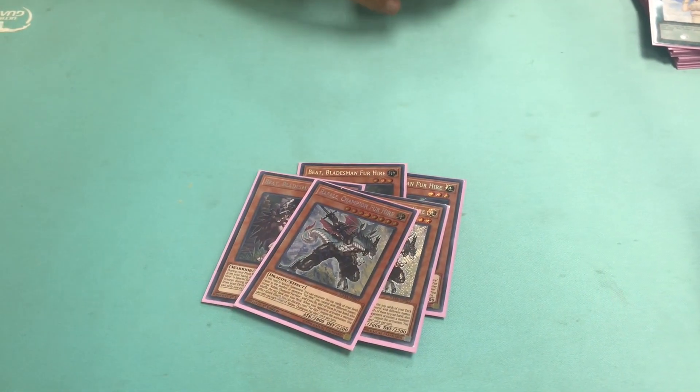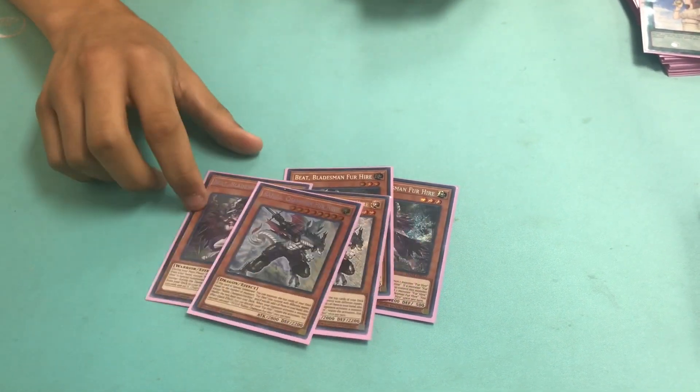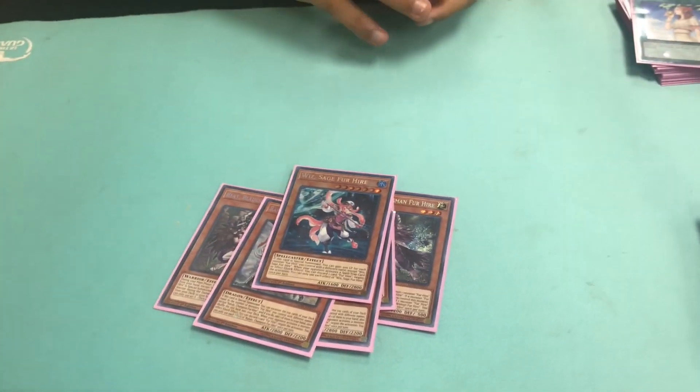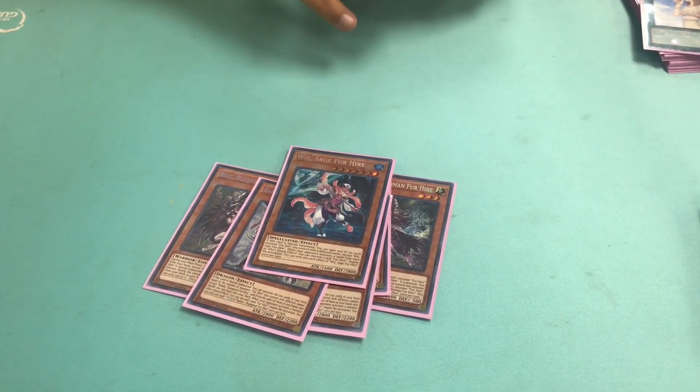Then I played two Raphaels. A lot of people play three, but I picked to play two because a lot of times you're going to search it out with the Beat. One Whiz — it works against any spell and trap deck. It negates spells, so it's going to be your negation for spells and traps.